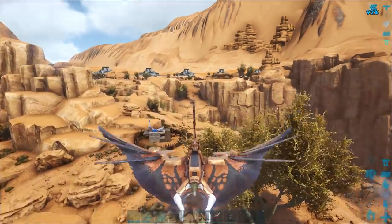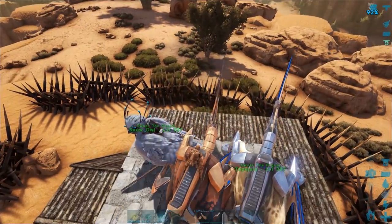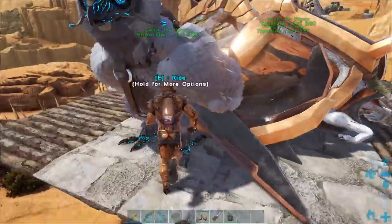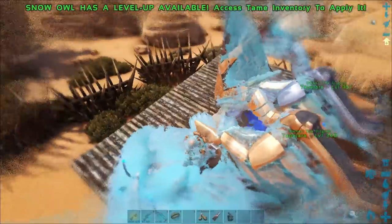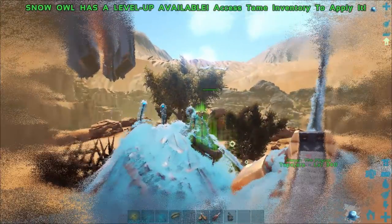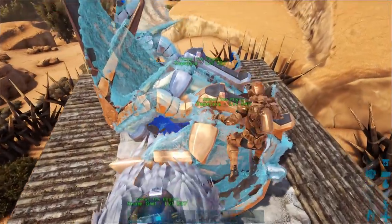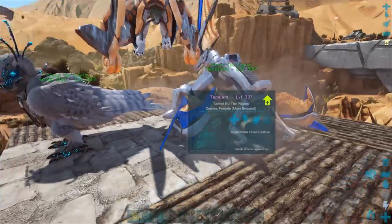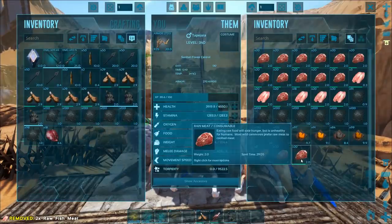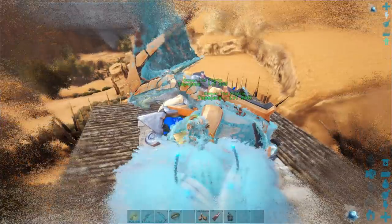Just flying back to that little forward operating base now to show you really quick. I actually filmed this part after the patch on the 10th, and they did say they did nerf this a little bit, but it still heals up really good. If you're down to like a third health, two or three heals will take the tapajara right back up — you can do it in seconds and get straight back into the battle. Just feeding it a little bit, give it one more blast just to make sure it was fully healed.